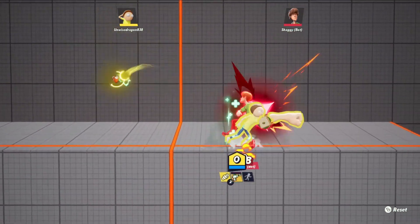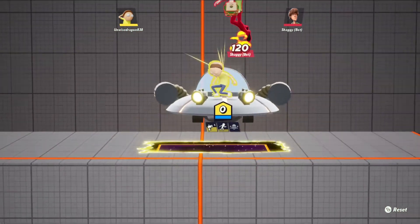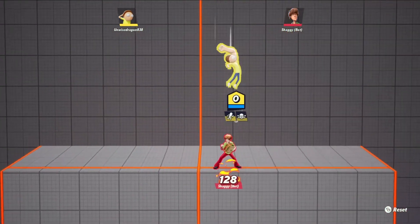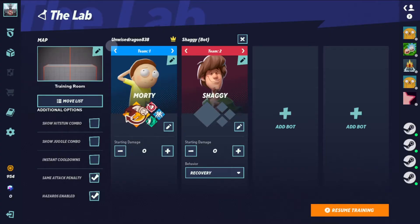Since I don't have him unlocked yet — he costs 3000 gold — it'll take a little while before I can really mess around with him. We're still waiting on Rick to be added; I was hoping they'd be added together like a Tom and Jerry two-characters-in-one, but I guess not. Anyway, that's about all for Morty. Sorry the video was kind of short, but I wanted to get something out for the new character release. Hopefully I can get enough gold to buy him and do a full game with him later.